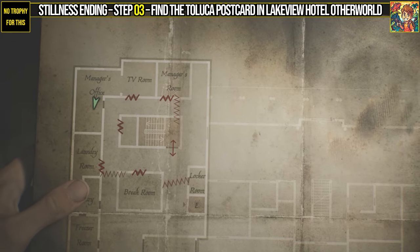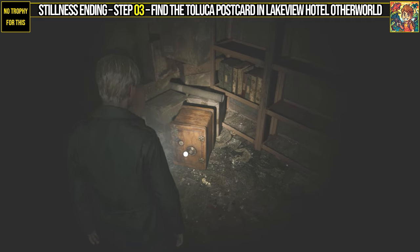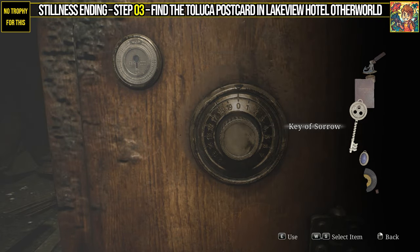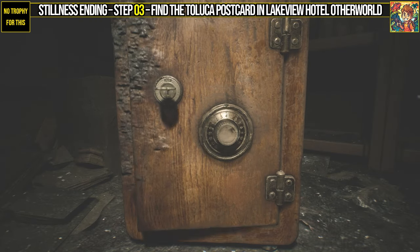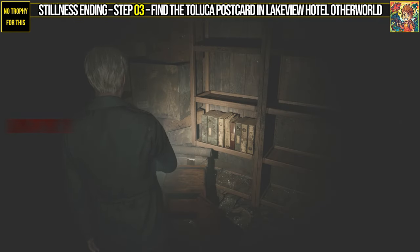Play until the final section of the game — the Other Vault version of Lake View Hotel. In the manager's office, find the safe, unlock it, and collect the Toluca postcard. You also need to inspect the postcard, and after that just finish the game normally and you will unlock this ending.